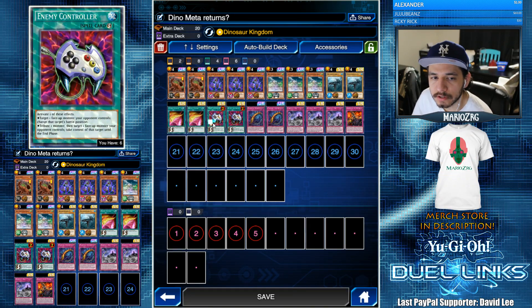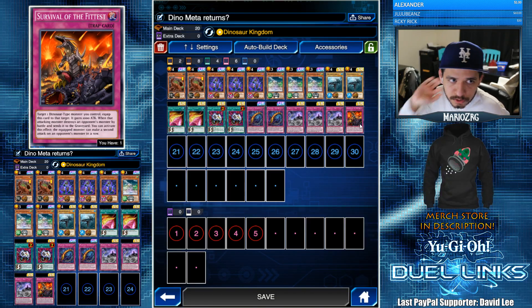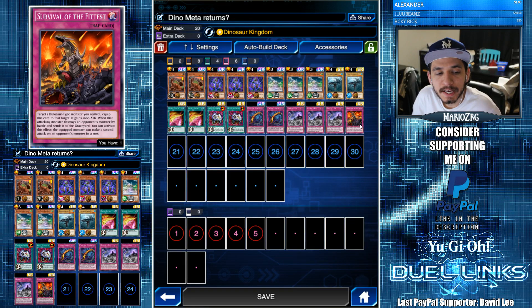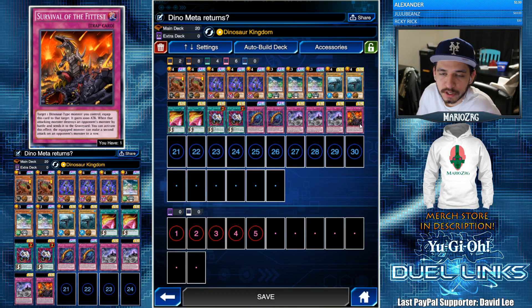Also, having tokens for Econ Take is really good. I threw in one Survival of the Fittest — it's the only copy I have. It says: target one dinosaur-type monster you control and equip this card to that target; it gains 1000 attack. When the attacking monster destroys an opponent's monster by battle and sends it to the graveyard, you can activate this effect: the equipped monster can make a second attack on an opponent's monster in a row.